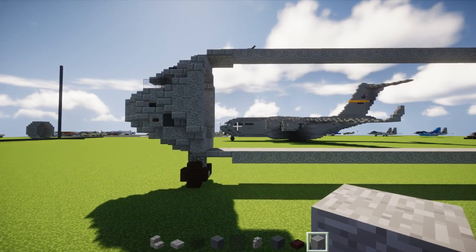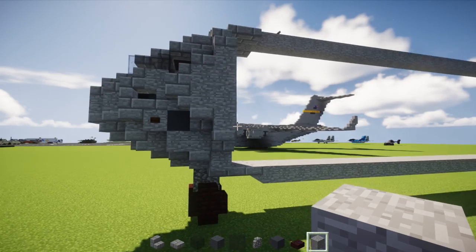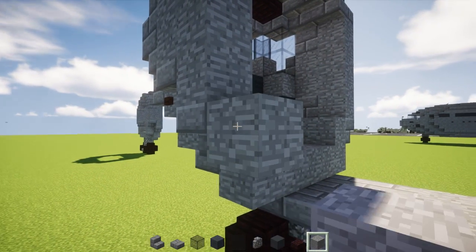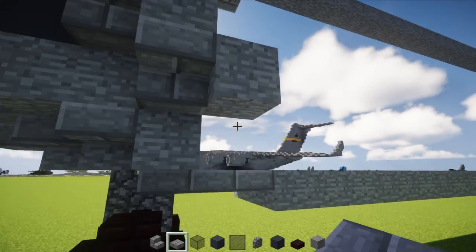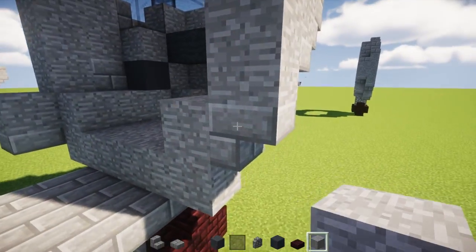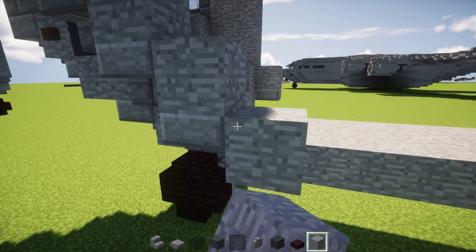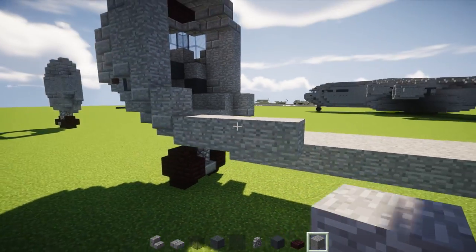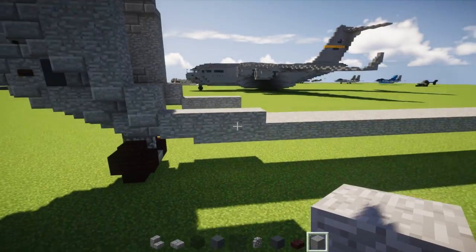Go inside here and add gray wool three blocks inside, and gray wool on the next layer just in the middle. Add black stained glass block on the outer parts, so now we have that little black window. Go to the side and add stone brick stairs on the side of the stone block. On top, add stone block, and behind it add stone block — same thing on the other side.